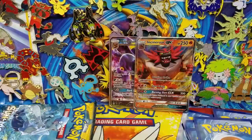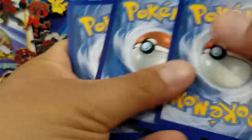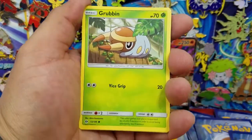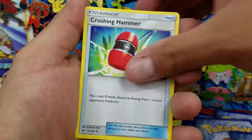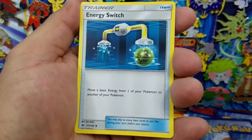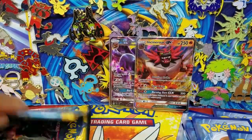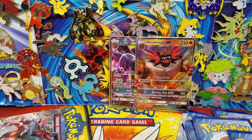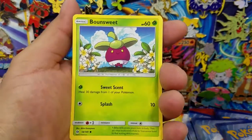Alright, two packs and we're done. Here's an Energy Switch, Sandygast, and an Incineroar regular rare, with Camarina as pack art. Hopefully we can get something cool out of these last two packs. If not, that means we've only gotten five ultra rares — just like I predicted, because this box is just an average box.